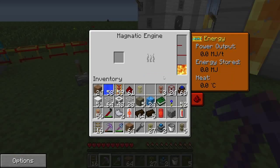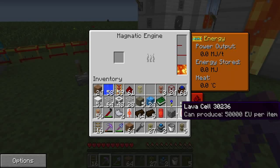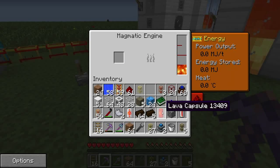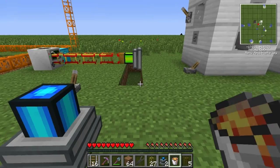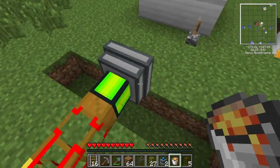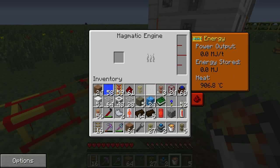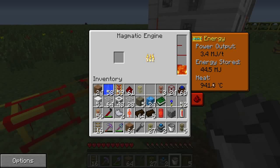The magmatic engine obviously runs on lava. You cannot use a lava cell, capsule, or can to put lava in it — you can use a bucket of lava, and you can use a waterproof pipe. This thing has no redstone around it whatsoever, but it's going to start up when I put the bucket of lava in. This one's already hot, so you can see what's happening — it's going to top out at about 1100 degrees.